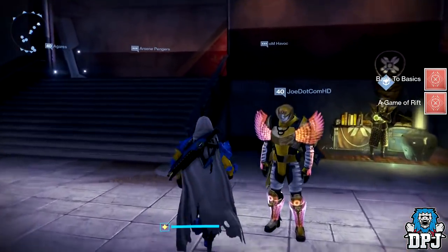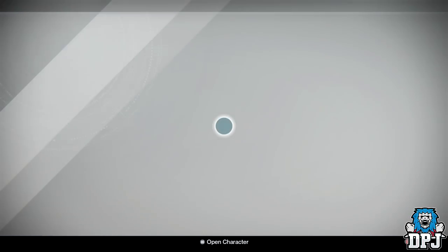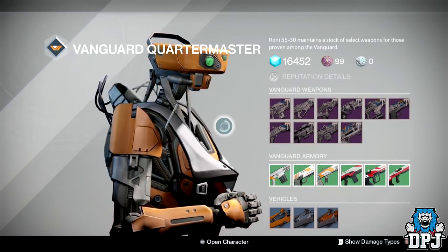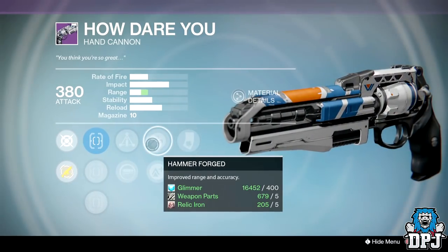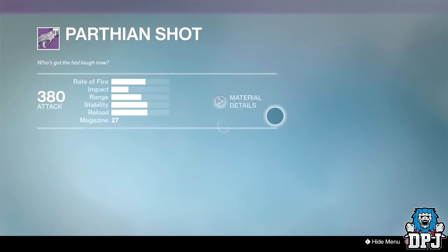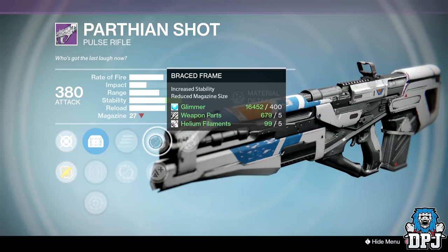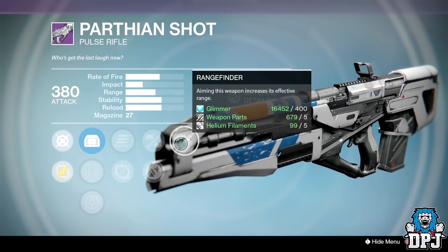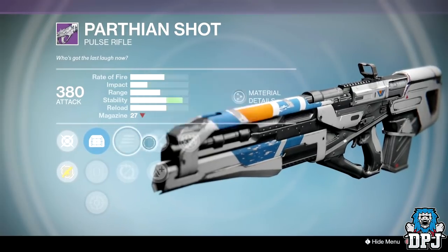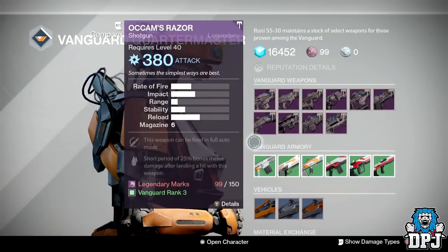We are at the Vanguard Quartermaster and, to be honest, there's nothing great here. The hand cannons are average at best with Triple Tap, Hammer Forged and Luck in the Chamber. But I don't like this archetype of hand cannons at the best of times — I think they're a complete waste. This week the Vanguard is pretty bad overall.